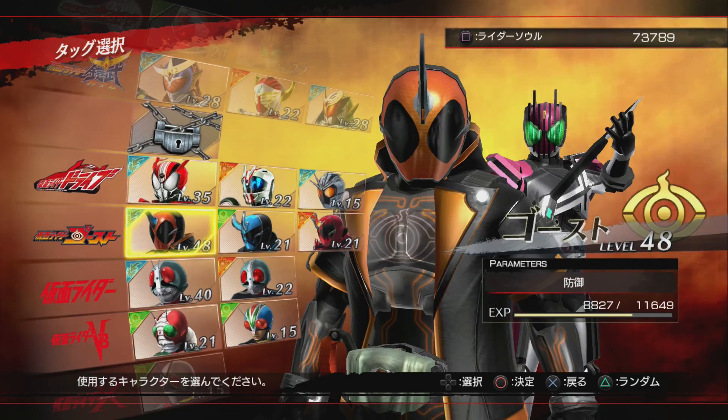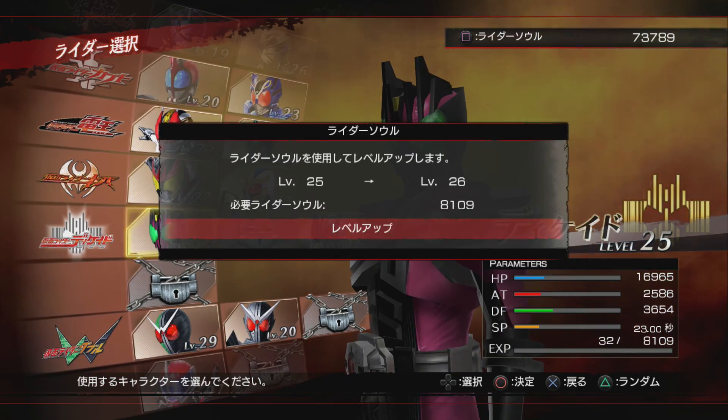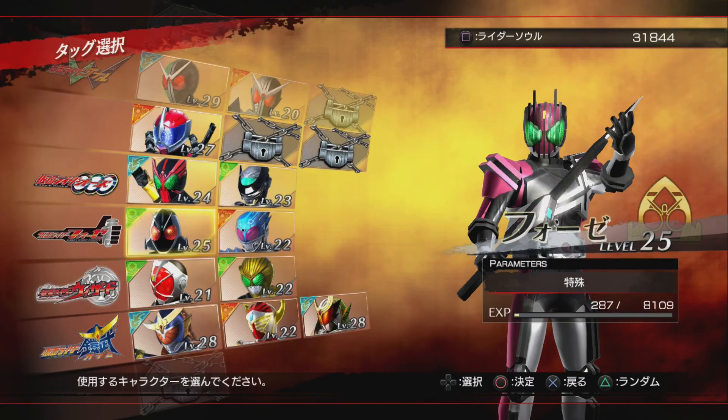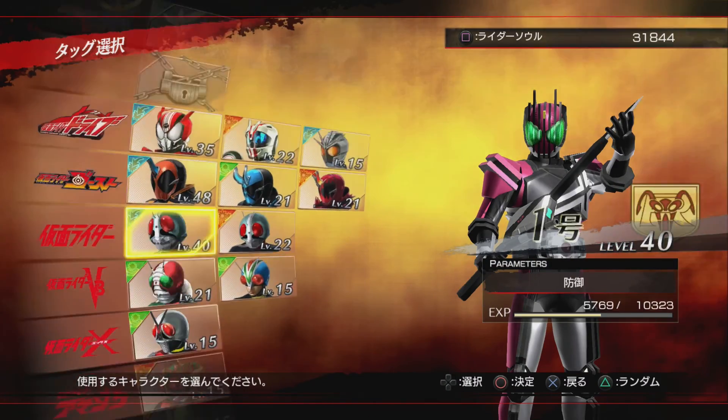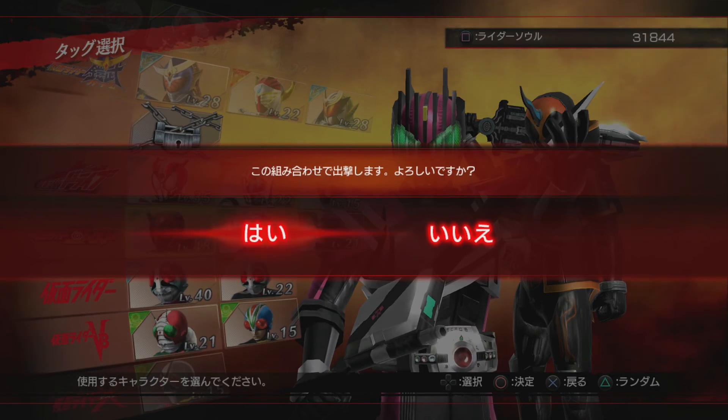In this case I'm gonna be bringing Ghost with me. We'll just pop back here and jack him up to level 30, and we'll play Ghost. I'm not gonna show this screen every time I have to do this — mostly we're just gonna be looking at the unlock screen.